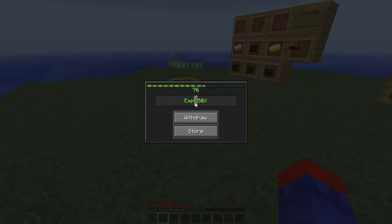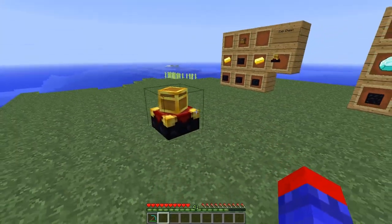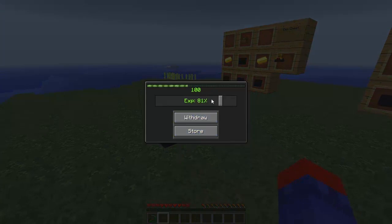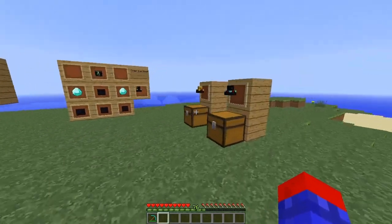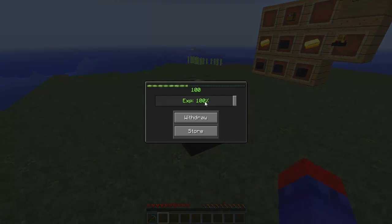I guess I got a little bit more than 50. Let's store all of it and get back about 10 percent — or about nine. That's weird. I'm pretty sure nine percent out of a hundred is nine levels, but I guess it works differently. You can figure that out. But if I want to take out about 76%, I take that much out, and that's how it works — you store and withdraw. I kind of wish that instead of the percentage it showed how much you're taking out, like instead of saying 100% it said 100 levels, and the bar just keeps going higher.